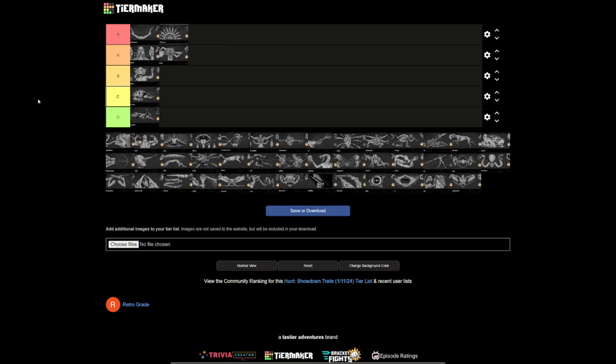Bolt Thrower — absolutely S tier. It's a trait that allows you to reload your crossbow and hand crossbow faster. I've said it multiple times and it might be controversial, but I think Bolt Thrower should also affect the bomb lance, since it's still a bolt you're reloading. With ball bearing now existing and being basically a silent Romero, it's a bit scarier. But I still think Bolt Thrower is fantastic and belongs in S tier. If you're using a crossbow or hand crossbow, you take this every day of the week.